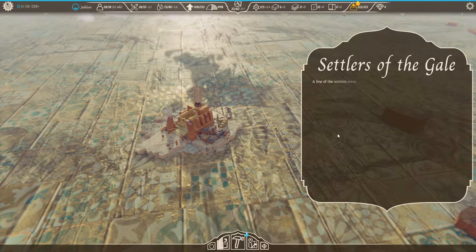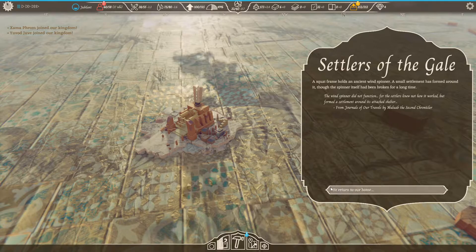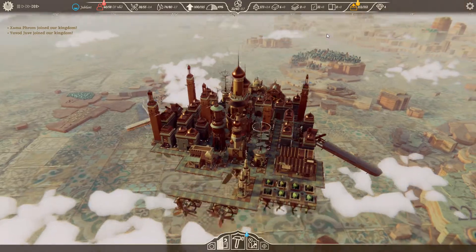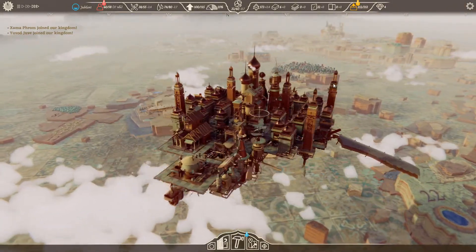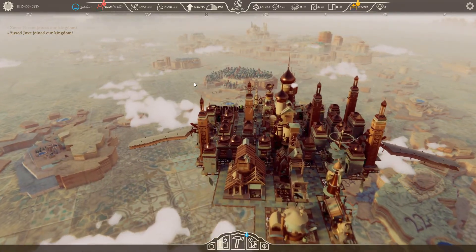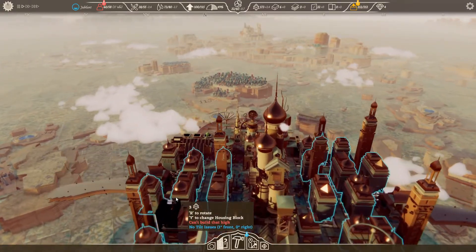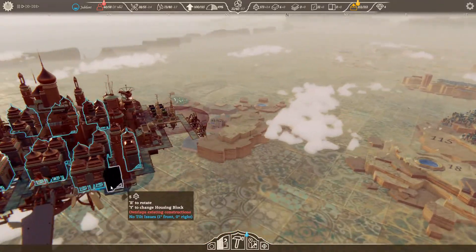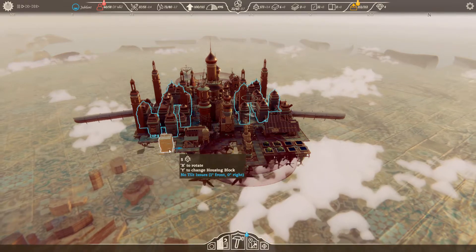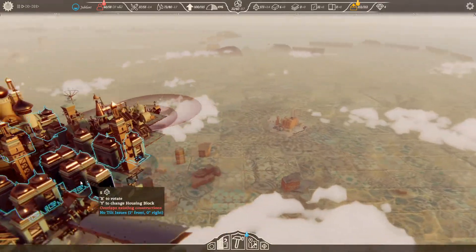Okay — we can probably try and recruit as well. The more the merrier! We need to go back that way. We've got two more people now as well. We need homes again. This is the front which is already tilting to the front anyway. Start putting some more at the back but this is going to be too close. Let me do a path there and then do a housing block there. We can add one — that's not in the way.